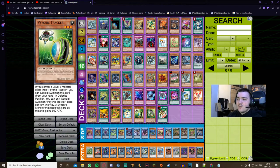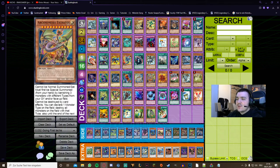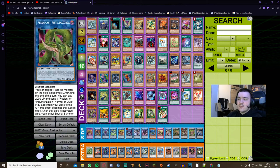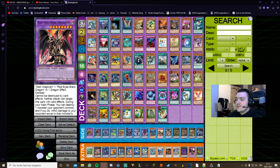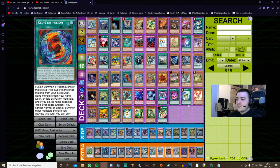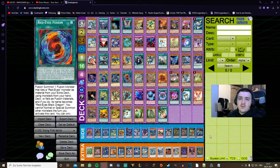The Red-Eyes Fusion Dragoon Verte Anaconda combo engine requires you to play three bricks in your main deck that you pretty much don't want to draw. But with any two effect monsters you can make Verte Anaconda, which sends Red-Eyes Fusion, which sends Black Dragon and Dark Magician to summon Red-Eyes Dark Dragoon — one of the most powerful boss monsters in the game. It's convoluted, but if you get interrupted or have established four negates already, you can just slap an additional Dragoon on top of your end combo.